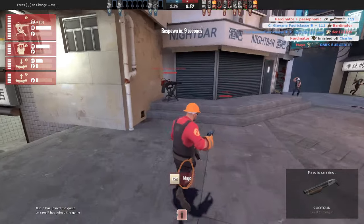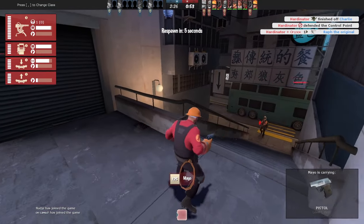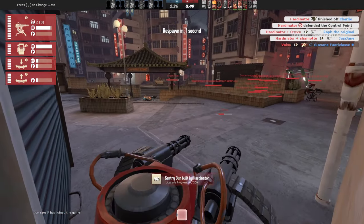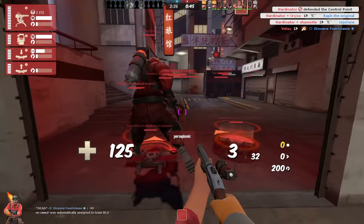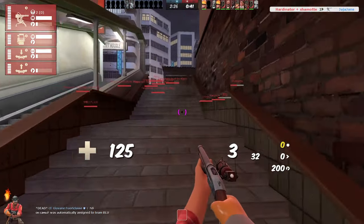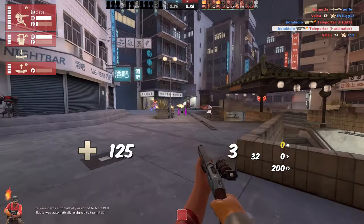The good thing about Engineer is it doesn't really matter if you die. I mean, it's not good obviously, but your sentry is still up and it still has eyes on the point, which is really good. I think it's a very big advantage of playing Engineer — no other class has still some action going on when they are dead.